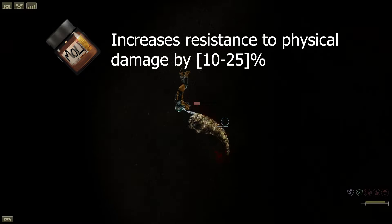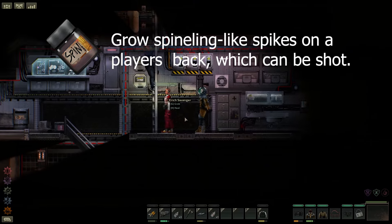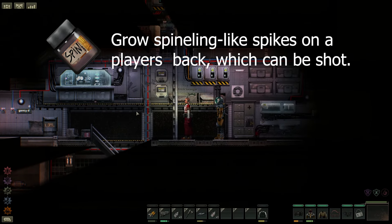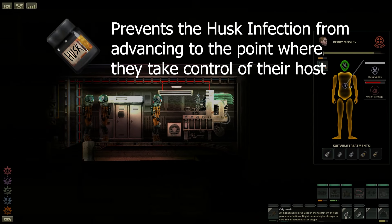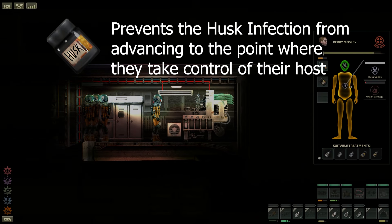After that we have the tiger thresher gene which decreases your oxygen consumption by up to 100%. Then we have the hammerhead gene that will increase your melee strength by up to 100%. On from that we have the hammerhead matriarch gene which will heal the six different types of internal damage at a rate of minus 0.75 strength per second. Next we have the spineling gene that can grow physical spineling spikes out the back of a character — these can be fired off using the monster attack key. After that we have the husk gene, which prevents the last stage of the husk infection from ever happening, meaning a character can have the husk infection without it being fatal.